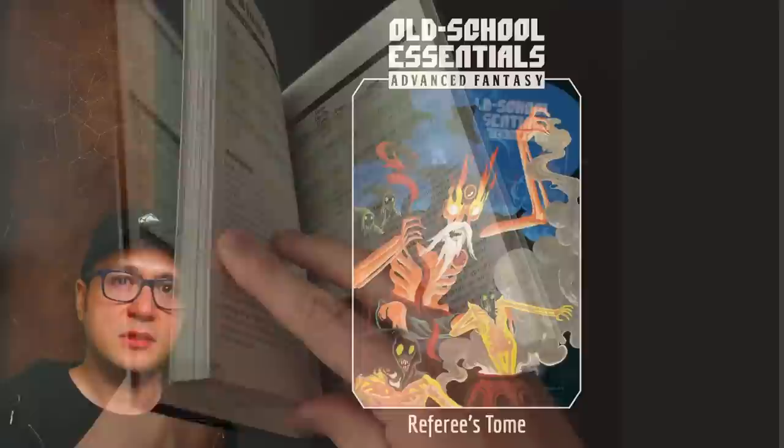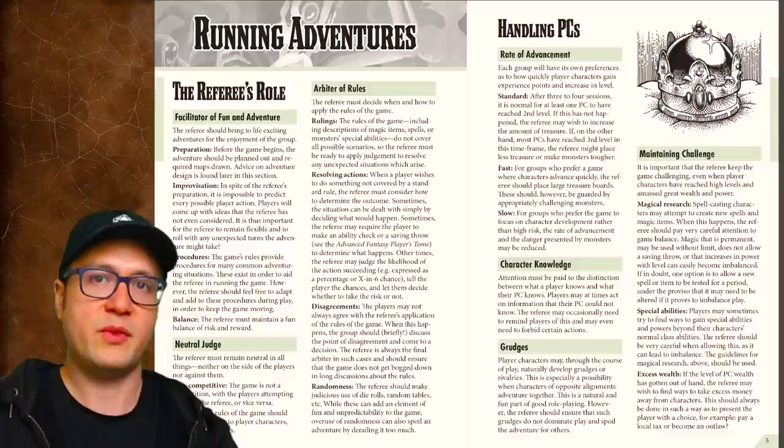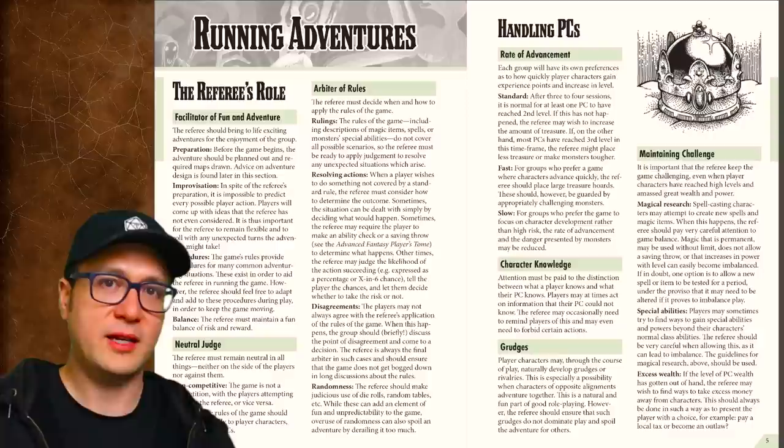The first chapter of this book throws some GM advice at you, mostly pretty generic stuff, but a couple of things did jump out at me. One is a note that says, quote, 'Non-competitive. The game is not a competition with the players attempting to defeat the referee, or vice versa.' I like that notion a lot, but honestly there are some things later in this chapter that contradict this principle a little bit.